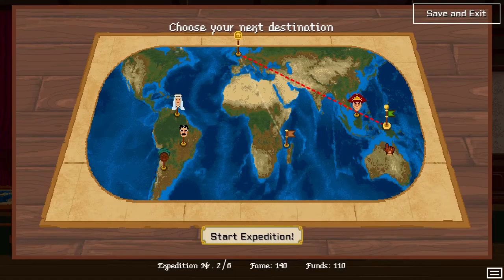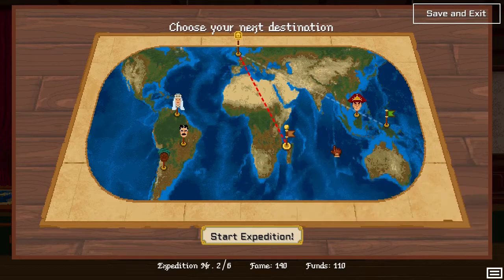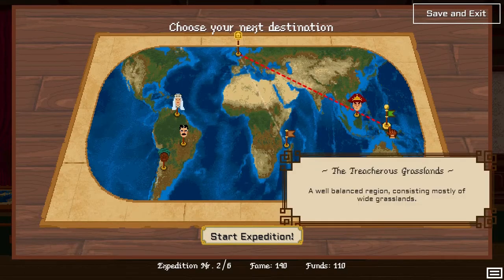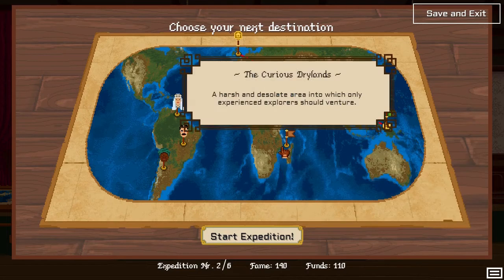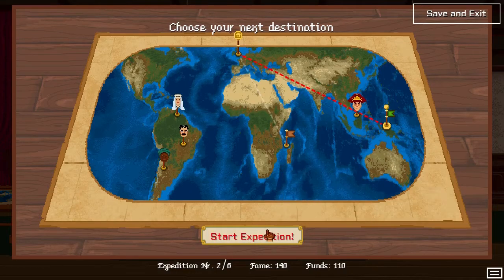Hello guys and welcome back to Curious Expedition. In this expedition we can go and choose our new destination. We have two options: a well-balanced region consisting mostly of grassland, or a harsh dryland area that experienced explorers should only venture to. I don't want to go to drylands — last time it didn't work out very well for me. We will go to grasslands; at least we don't need water there.